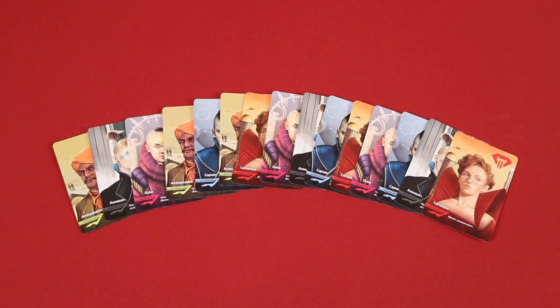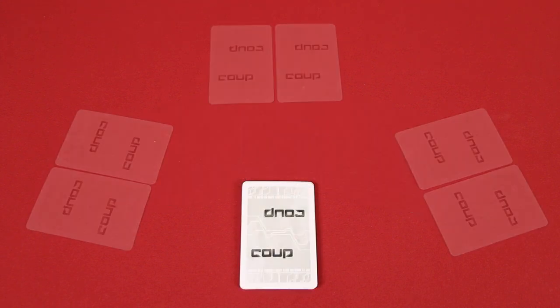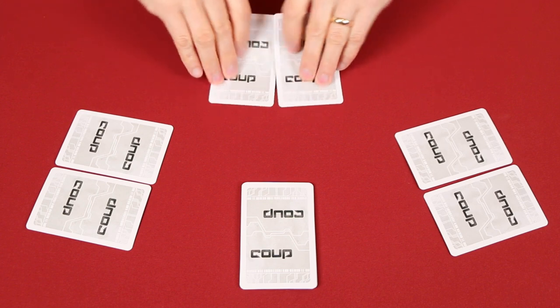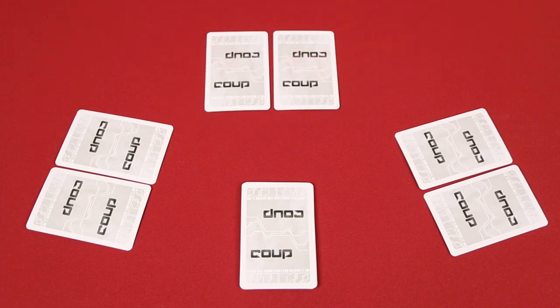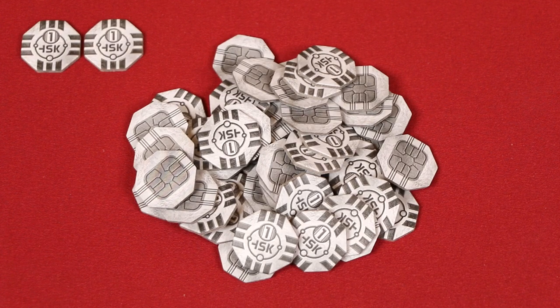So join me at the table and let's learn how to play. To set up, shuffle these cards — made up of three copies of each type of character — into a face-down court deck and then deal two to each player. In this video, I'll set up for a three-player game. You can always look at your own cards, but keep them secret and always return them face-down in front of you afterwards. These are the coins that you'll place in an area known as the Treasury. From this, give two to each player.